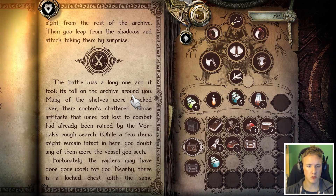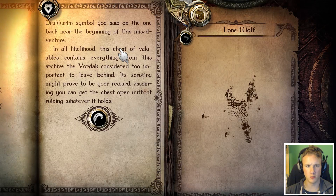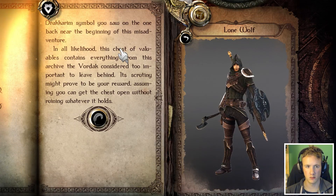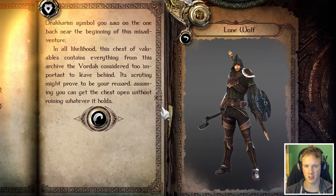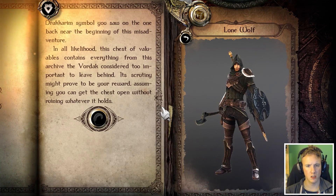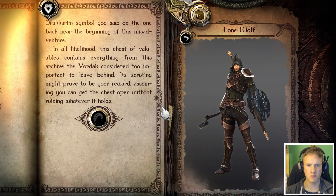The battle was a long one and it took its toll on the archive around you. Many of the shelves were knocked over, the contents shattered. Those artifacts that were not lost to combat had already been ruined by the Wardark's rough search. While a few items might remain intact in here, you doubt any of them were the vessel you seek. Fortunately, the raiders may have done your work for you — there is a locked chest with the same Dracarim symbol you saw on the one back near the beginning of this misadventure. In all likelihood, the chest contains everything from this archive the Wardak considered too important to leave behind. Its scrutiny might prove to be your reward, assuming you can get the chest open without ruining whatever it holds.